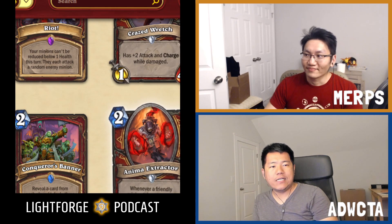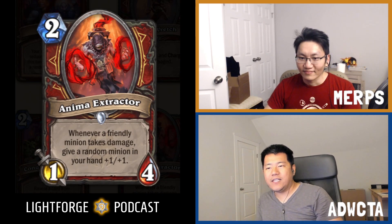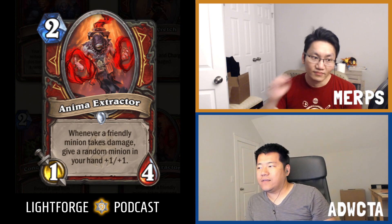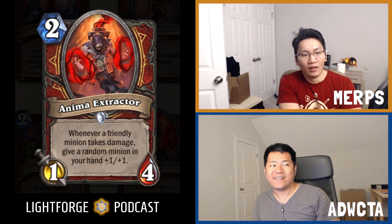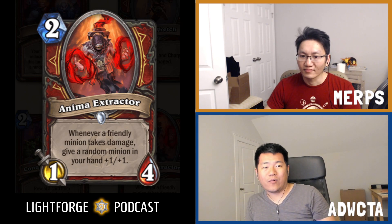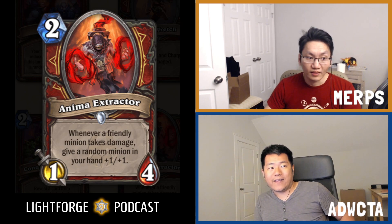Next up is Anima Extractor. Two mana, 1/4. Whenever a friendly minion takes damage, give a random minion in your hand a plus one, plus one. This is a B-tier card. For a two mana 1/4, that's pretty good, because two mana 1/4s are like low D-tier — they are very bad. But the buffs onto random minions in your hand are going to happen quite frequently. Even if you just play this as a two-drop, not a lot of things are going to remove it without taking damage twice, which gives two buffs of plus one, plus one into your hand.